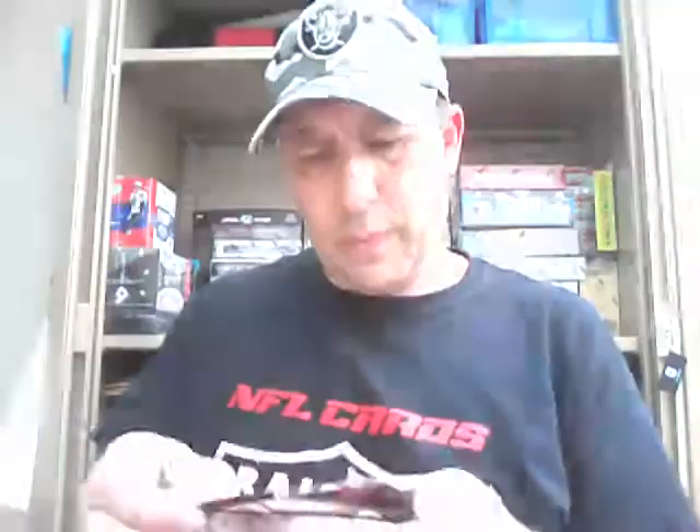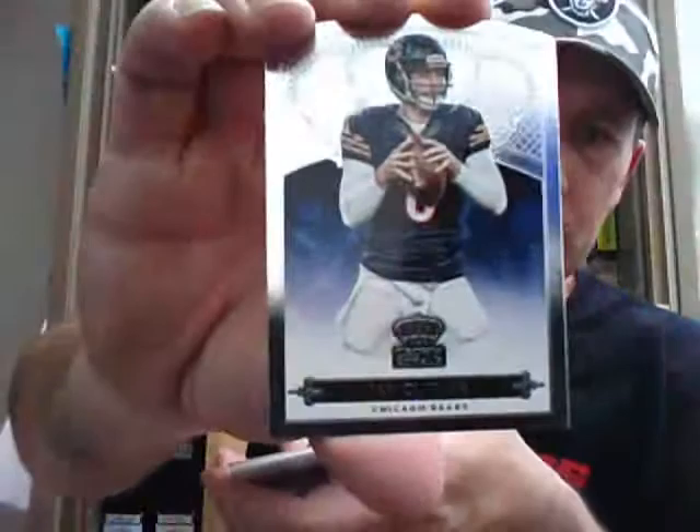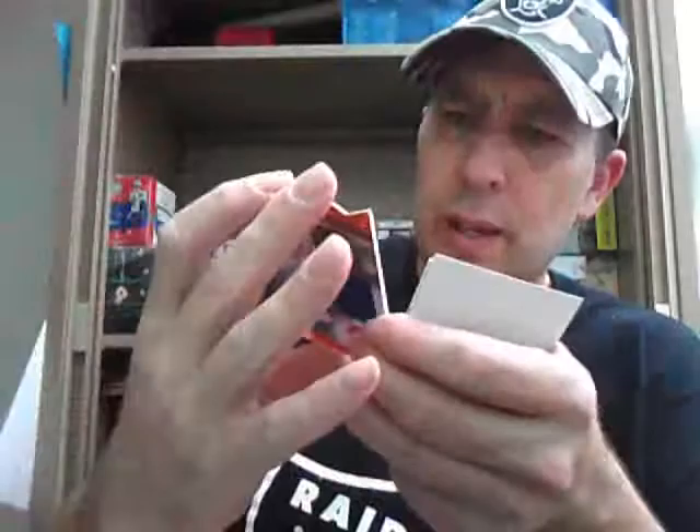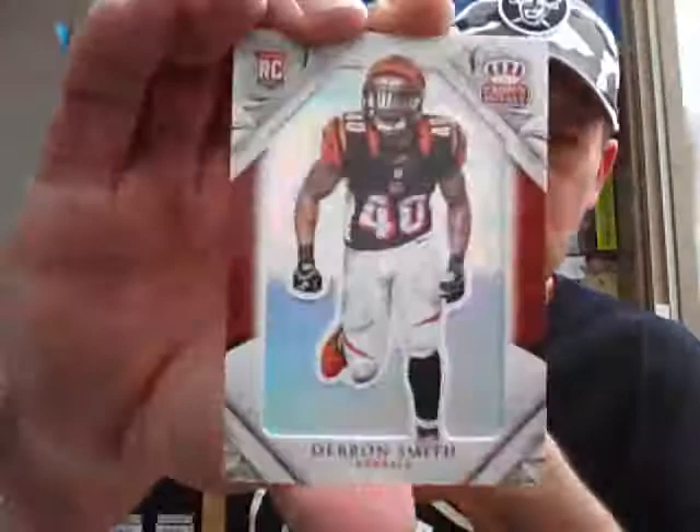Next box, four more packs. Jimmy Graham base, Jay Cutler base. Kings Court for the Bucks — ASJ, Winston and Evans. The hit — Rookie Royalty Jersey — Phillip Dorsett for the Colts, second Colts hit I think. It's a 199 copper again. And a Deron Smith Rookie for the Bengals. And the Gridiron App card.